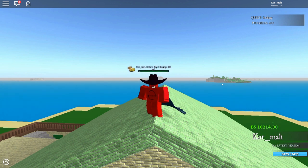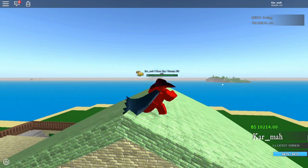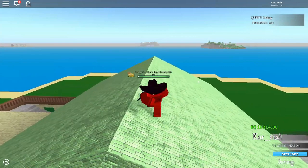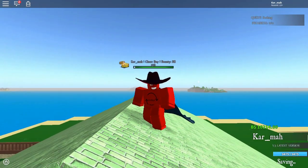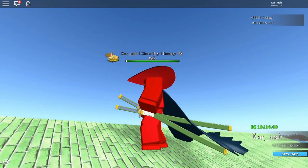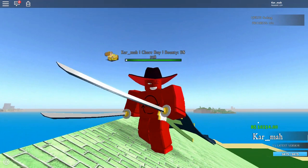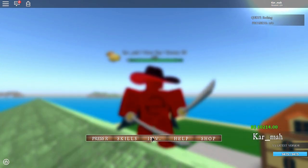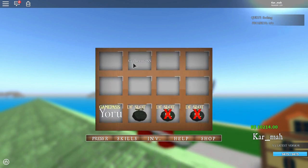To be honest, I think it's very OP. You can one-shot buggy pirates and players if you can hit them in the sweet spot. Here is the sword, and here it is pulled out. The name is Serbius Two Sword Style.